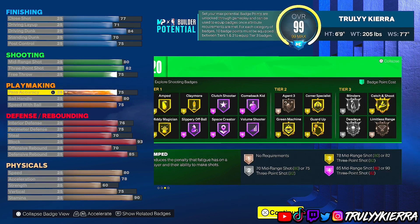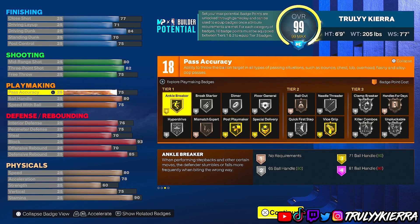For playmaking I've got a 75 pass accuracy, 80 ball handle, and 75 speed with ball. You get handles for days on bronze, clamp breaker, combo applicable on silver, quick first step on silver, vice grip on gold, hyperdrive on silver, and break starter on silver. If you play in the paint and want to throw the ball down the floor, you'll be able to do that without it going out of bounds.